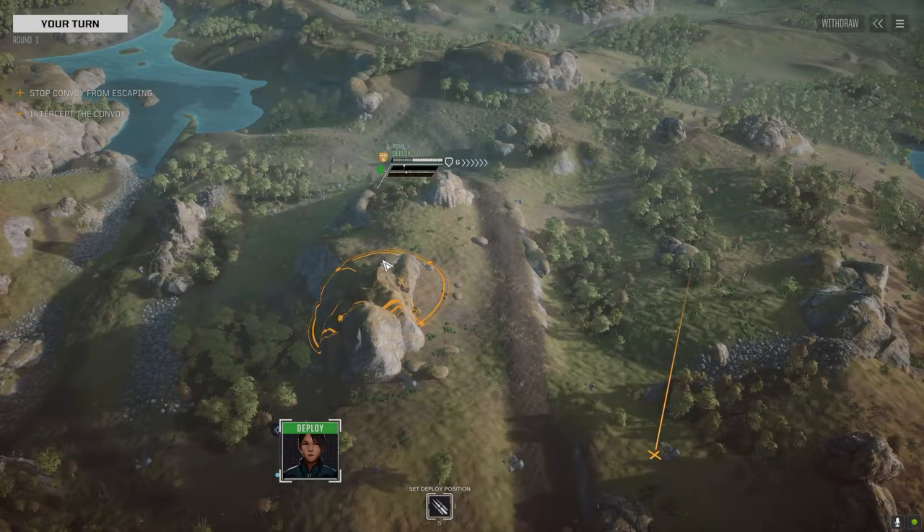Hey everybody, welcome to Turn 4 in Blue Sector. This is Battalion Supply taking on a convoy mission. The only thing I could find before going bankrupt is a 1.5 Skull ambush convoy in the lowlands here. And it's against Word of Blake, so I'm not exactly sure how this is going to turn out. But I'm dropping everybody, so let's hope that this works out well.